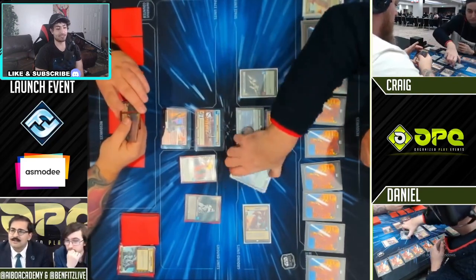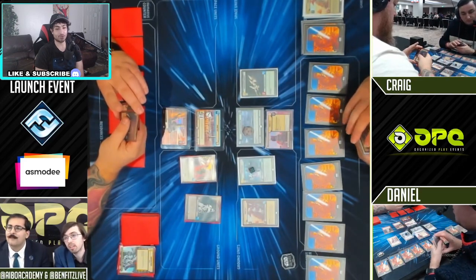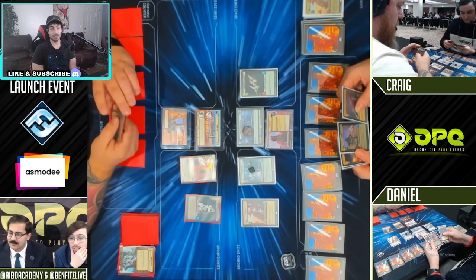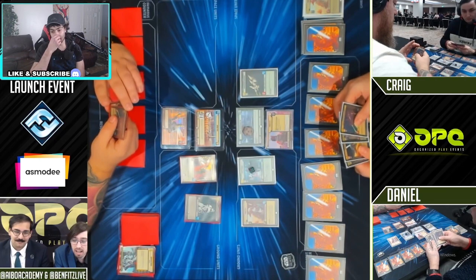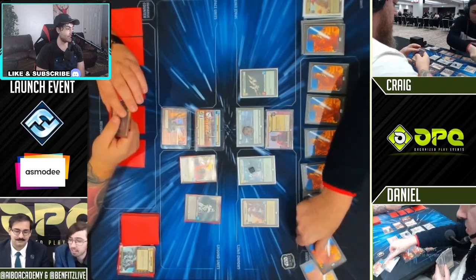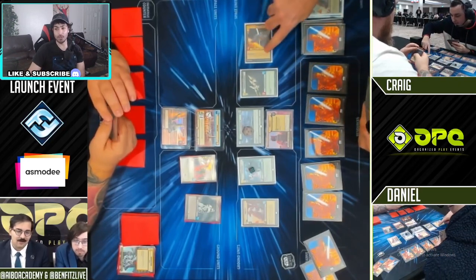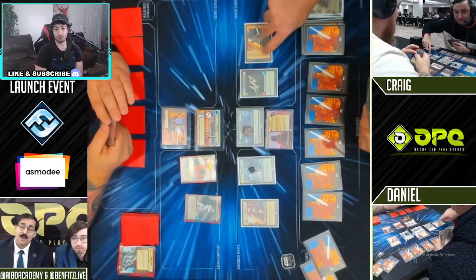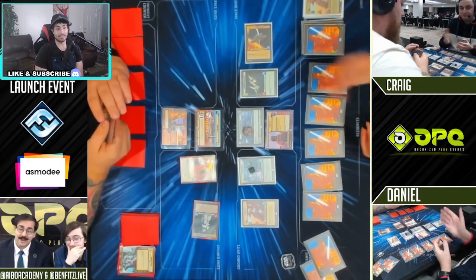IG-88 is suffering heavily. Boba just seems so healthy. Having access to green is just proving to be very powerful — it seems like a strong color that a lot of people cannot catch up with. It has the resources to fill up your board, fill up your resources, draw, and attack quickly with ambush. You do get that ECL ambush as well. It's just so much power with the Boba Fett mid-game strength.